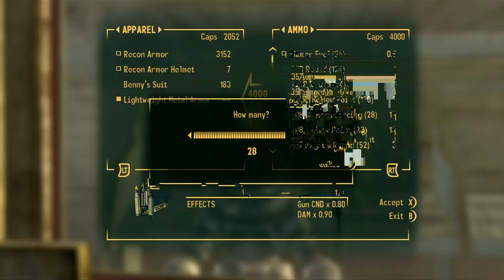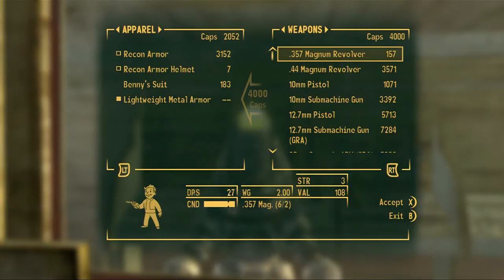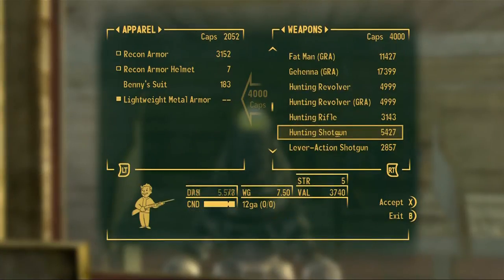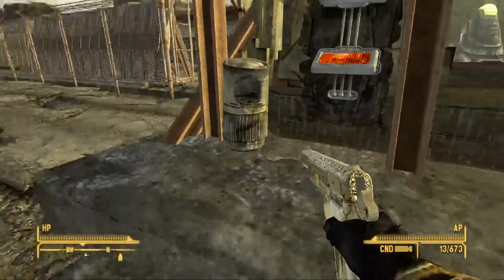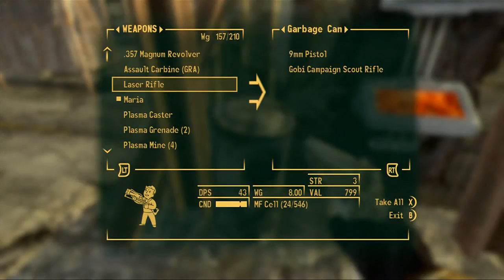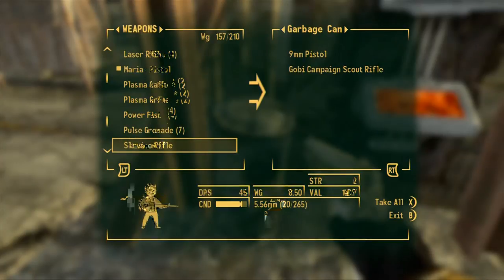He doesn't really have energy weapon ammo. I'll buy some magnum ammo - I'm just trying to buy something to get the price to be even. Give me the .357 mag. Do you have any cheap 9mm pistol? There we go - okay, now we're in price range. I wish I could just leave stuff - I'm just gonna leave some stuff in this trash can. Leave the 9mm.